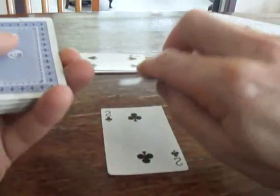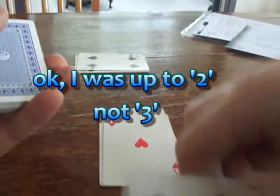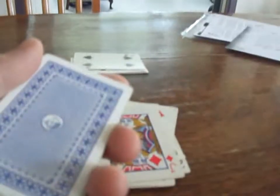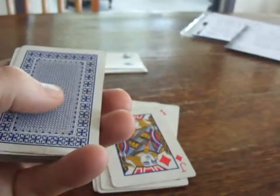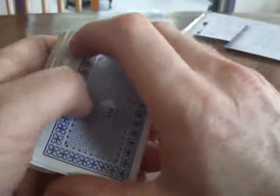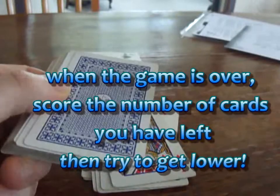So you just keep working your way through. Three, four, five, six, seven, eight, nine, ten, jack, queen, king, ace, two, three. So I'm about halfway through the deck. If I got right through the deck and no cards went to the side, and then went right through again with no cards going to the side, the game would be finished. So that's Hit and Miss — you just keep working through the deck until you have made no hits twice.